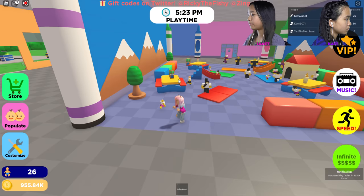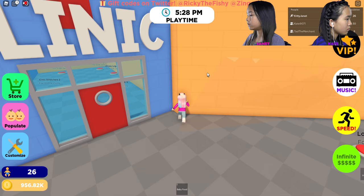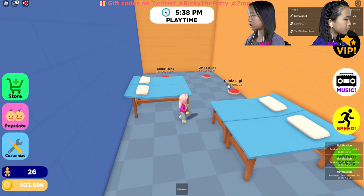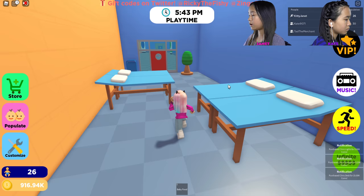It's play time so all the kids are here playing. I'm going to go do the clinic — I'll get the lounge decoration too. I'm going to get the clinic decoration: stretchers, more stretchers, lights, storage, and the desk. That was pretty easy.